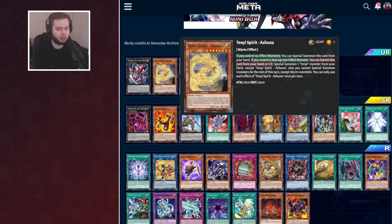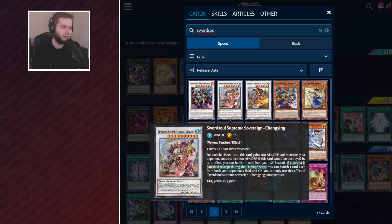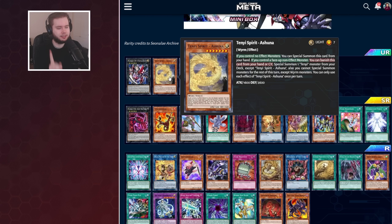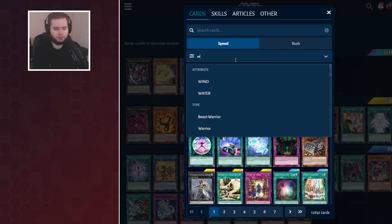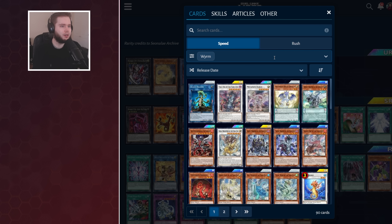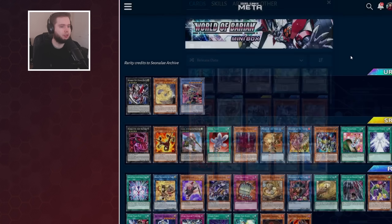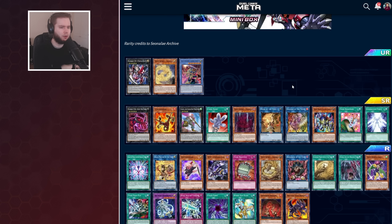Going forward, there are things called Sword Soul that work quite well with Tenyi, and eventually those will come to Duel Links. The big thing with Shuna is it locks you into Wyrms, so you kind of want to use Shuna last if you have to. But we've also got Wyrm archetypes in Duel Links already — like the well-known Yang Zing — so you can turn one make your Baxia with the level one Tenyi, Adara. They have plays they can do. I'm not sure on the overall meta relevance of this box at the current moment in time.